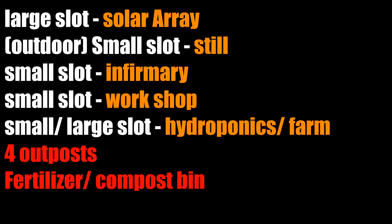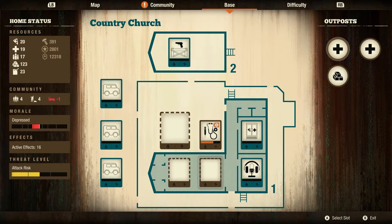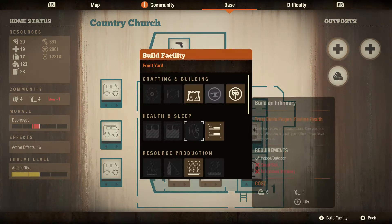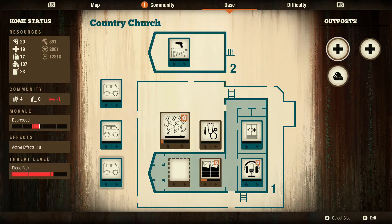The Country Church comes with one large slot, one small outdoor slot, and two indoor slots. The base also comes with a watchtower on the roof which soaks up one ammunition unit per day. In the nightmare zone, survivors typically consume 1.5 units of food per day, and with an infirmary there is a loss of two meds per day. Based on the formula alone, the Country Church is not worth one's time — it lacks adequate bedding and creates undue stress on ammunition, forcing an ammunition outpost just to break even.